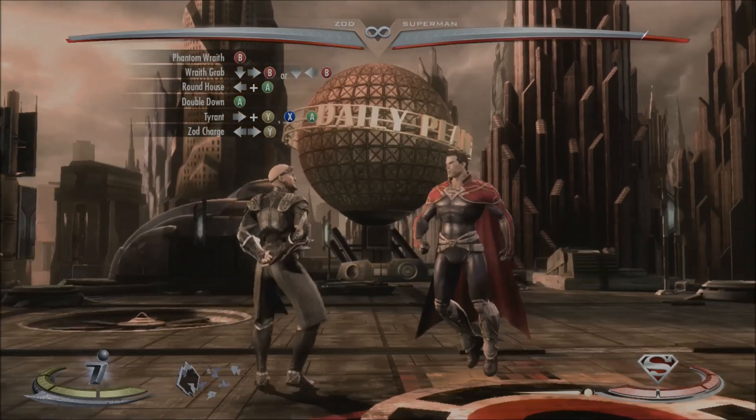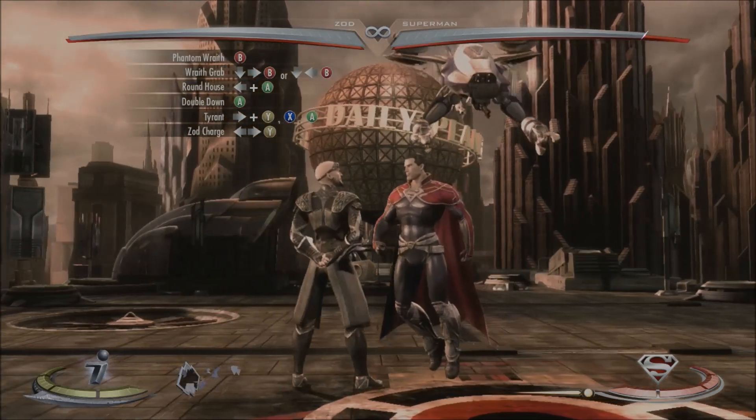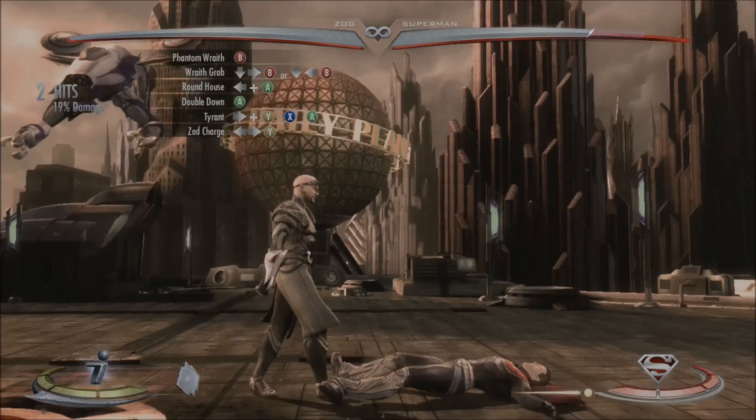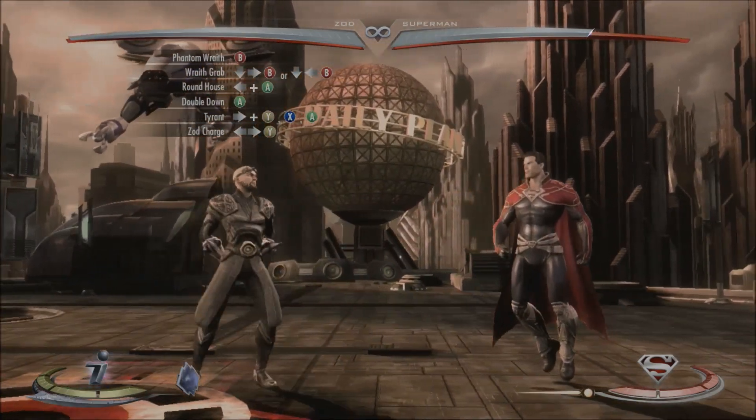So on their way back from the roundhouse, you're going to catch him with a double down, which is going to be A in the air and look like this. So the combo will look like this so far.